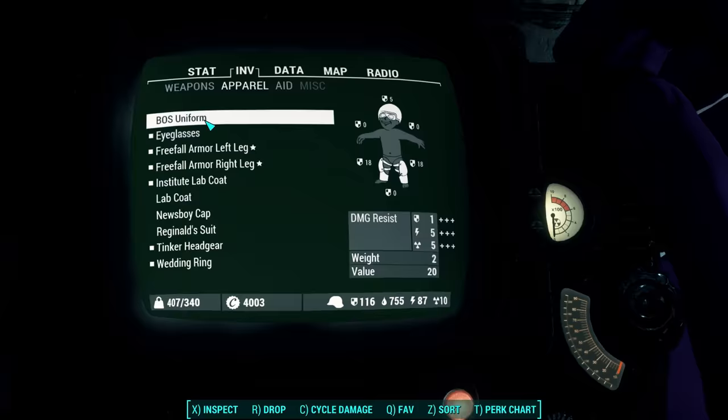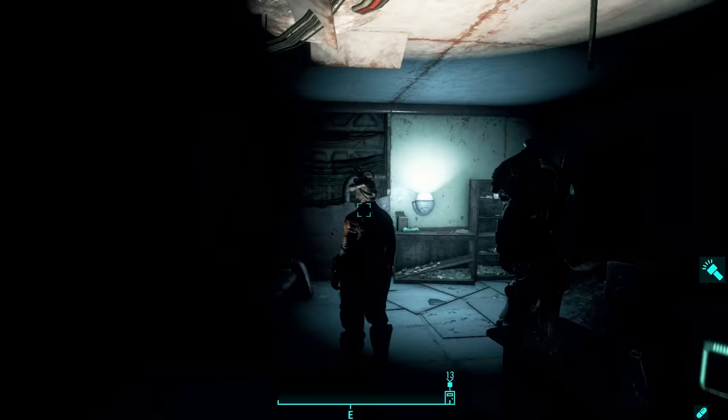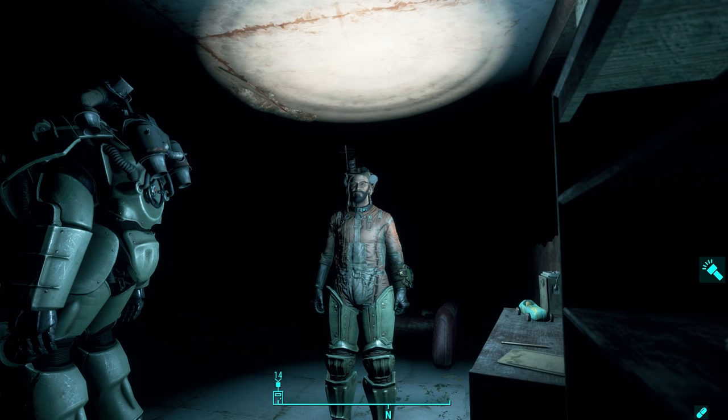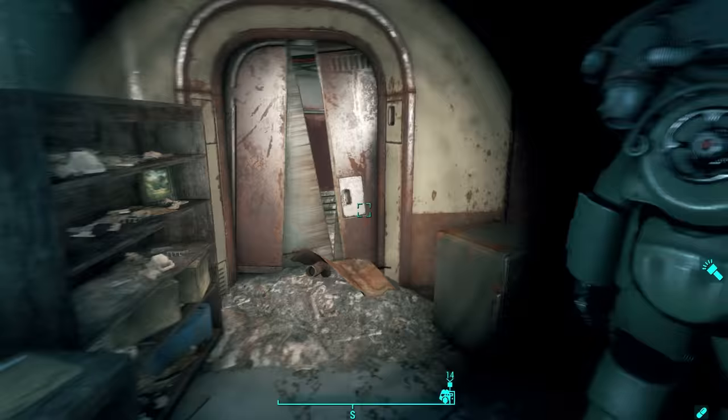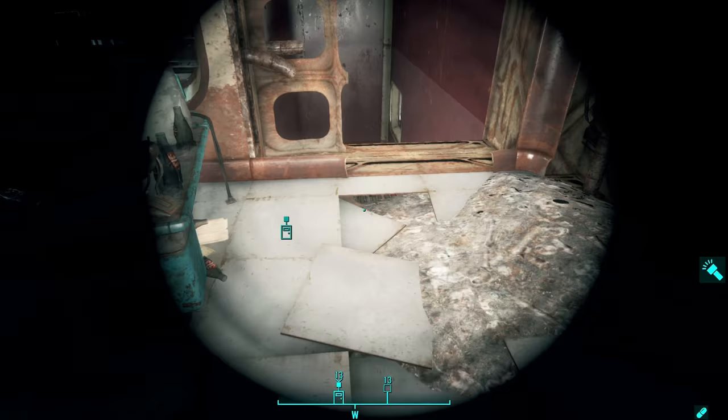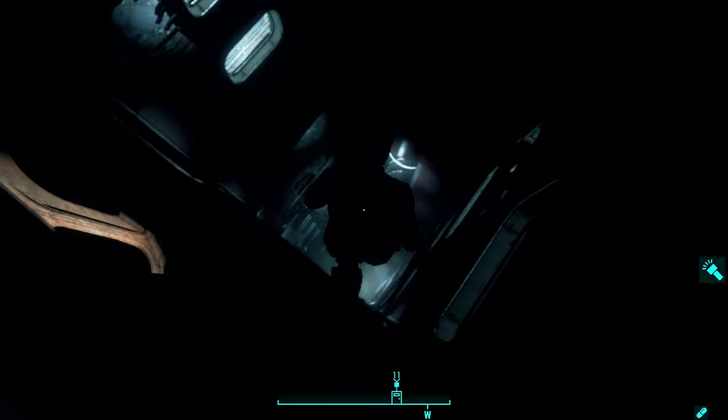Now let's try them on. And there we go. They look pretty interesting on this chubby character of mine. They're basically combat armor legs that negate all falling damage. And so I'll show you how it works. Now for the moment of truth.